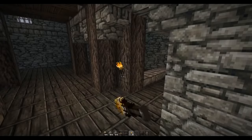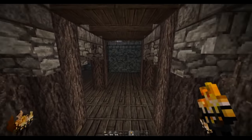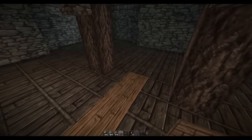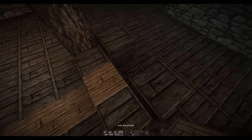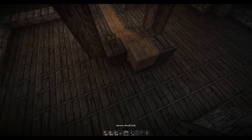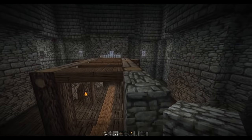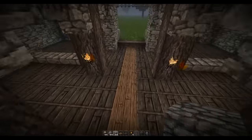Let me just add some torches so you can see slightly better. We're going to create a staircase up to the second floor - first off just remove all the center spruce wood blocks and replace with some oak wood, bring it all the way up to the two pillars. Then create the first step, the second step, and then place an extra step - three steps in total as a guideline. Place a cobblestone wall, remove the two spruce wood blocks and bring this all the way up until it meets up with this level. Do the same on this side, one two three four and five.